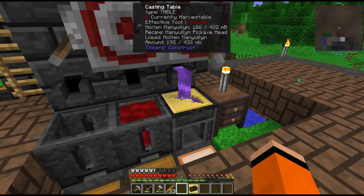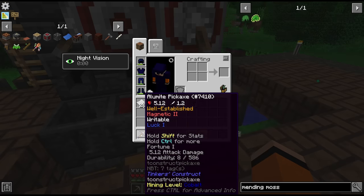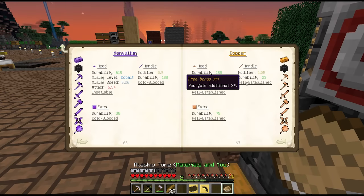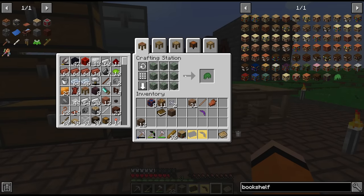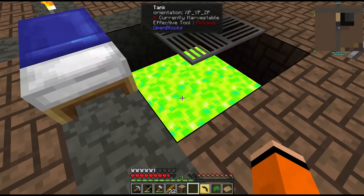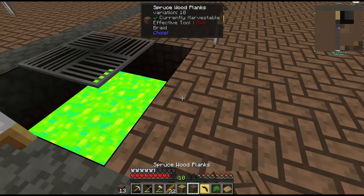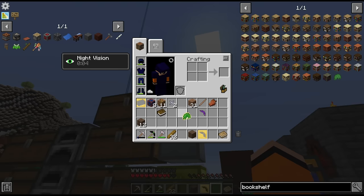We're going to do a manual pickaxe head and I want to try out using a copper rod — the reason is I want the Well Established trait, which gives extra EXP for breaking blocks. We'll combine that with mending moss to put mending on our tools. To get mending moss we need a bookshelf and a ball of moss, plus 10 levels. We right-click the tank to extract experience, that's our 10 levels, then right-click the ball of moss — it consumes the 10 levels and gives us the mending moss modifier.